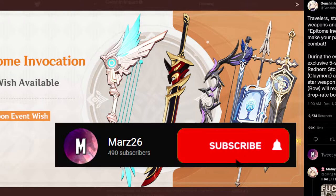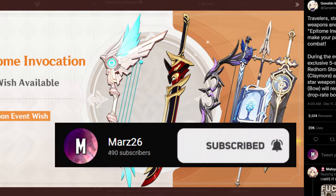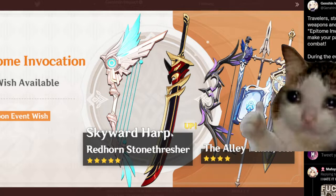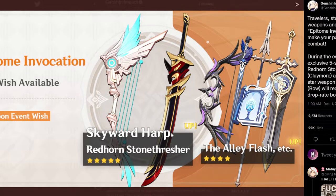The new weapon banner has been revealed and it's actually not very good at all — this weapon banner sucks. The only weapon that looks good on here is the Redhorn Stonethresher, and it's for a certain character. It's a good weapon, but you can pretty much get it in every single banner. It could have been the Thundering Pulse or Amos' Bow and it still would have been weird.